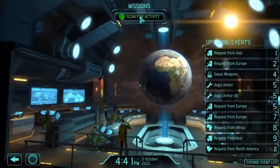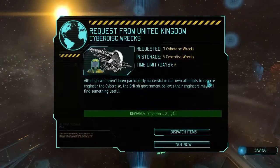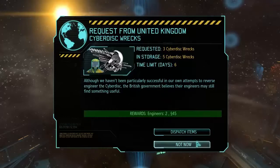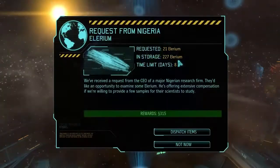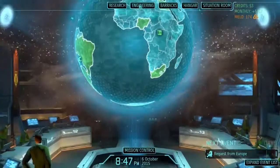Let's spin the globe and see what else happens. The UK wants three Cyberdisk wrecks — I don't know if I can give those, we'll probably need them. In the original game you needed Cyberdisk wrecks for AIM modules and they were super valuable. They're only offering 45 credits plus two engineers, so I'm not keen on that. But 315 credits for 21 Elyrium — we've gotten so much Elyrium lately, I'm tempted to take that offer.